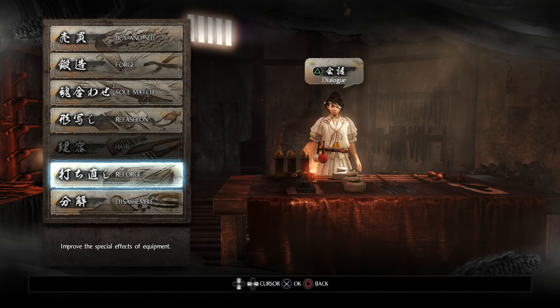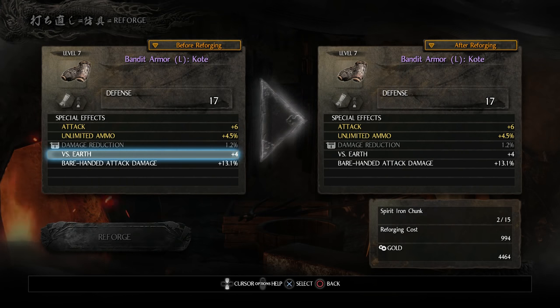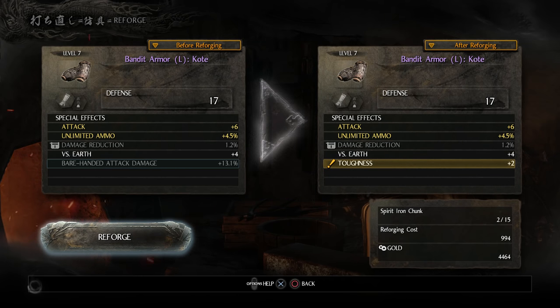And then there's reforge: improve the special effects of equipment. Let's go to armor and pick those arm guards. My arm guards have bare-handed attack damage, and I don't attack with my fists, so that's not appealing at all. I can select it, reforge it — it takes spirit iron chunks, which I have 15 of, and costs 994 gold — and it replaces that effect with something random. Hopefully you get something you want. And: toughness plus 2! Much better than bare-handed attack damage. I'll take it.